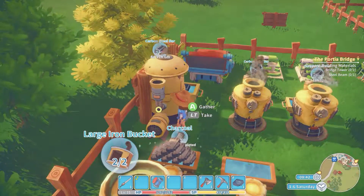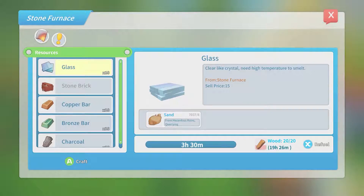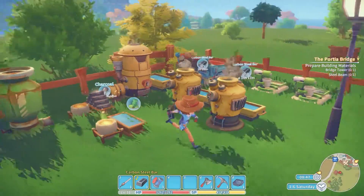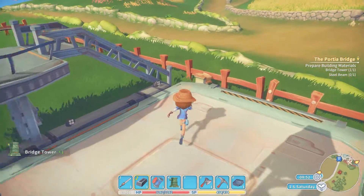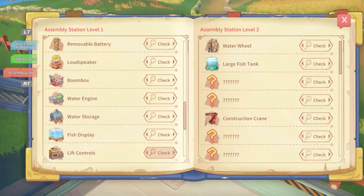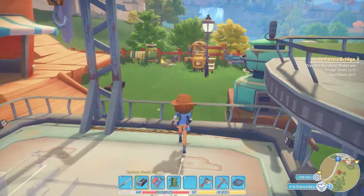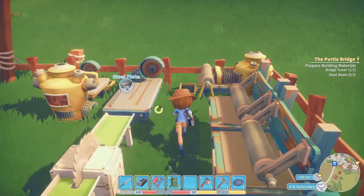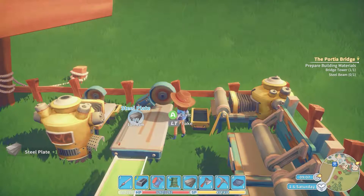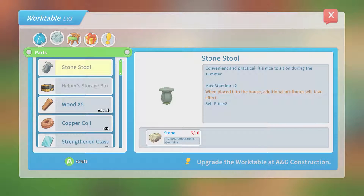And then same with this — we have 42 bars going still. I think we might be good. Okay, and charcoal. Great. Now we also wanted to get the steel beam. So we need the iron wooden plank — it's four steel frames. Oh boy. We need the carbon fiber — or carbon steel — not in this form. Let's hold the phone. We want to cancel that because we'll come over here and build a steel frame.